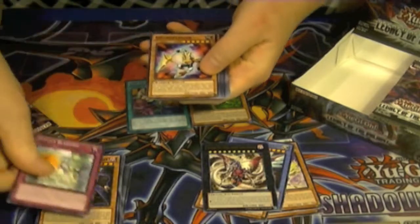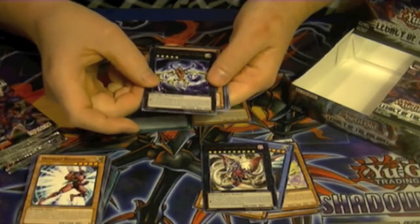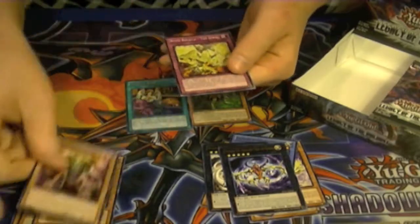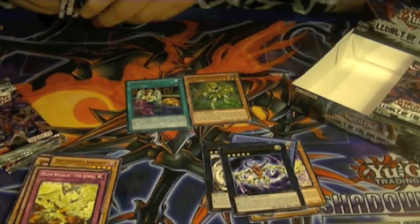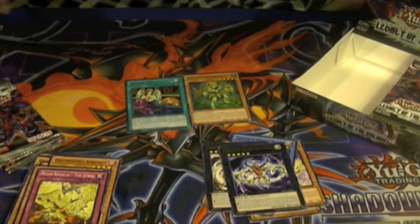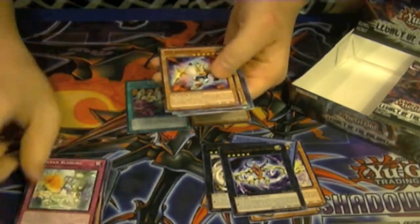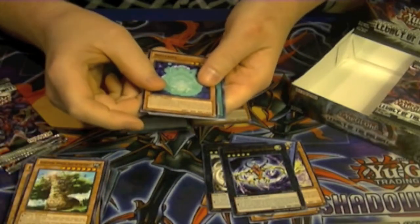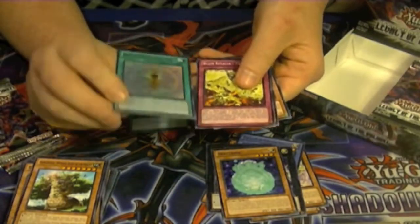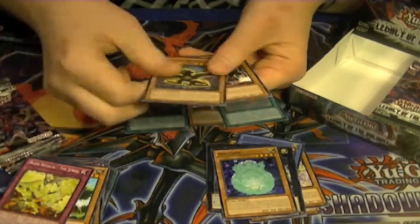Rare C69: Herald Request of Horror. I know I'm looking for the Sylvan stuff and Bujin support. Got a rare Nikatama, the Spirit card. And an ultra rare Rank Up Magic Astral Force — that is actually pretty cool looking. I hope that's also available as an Ultimate.